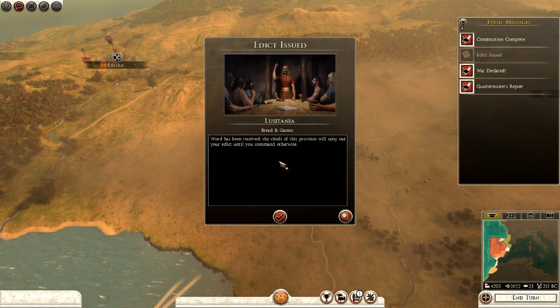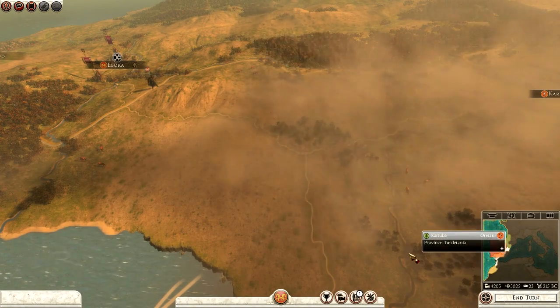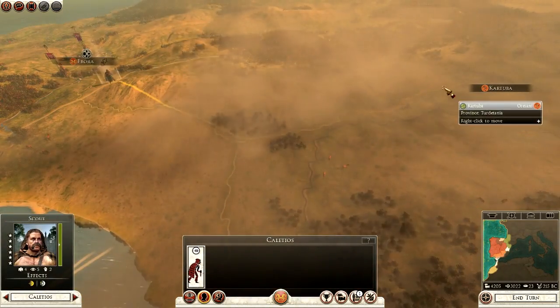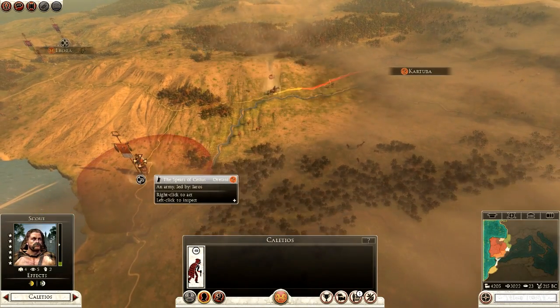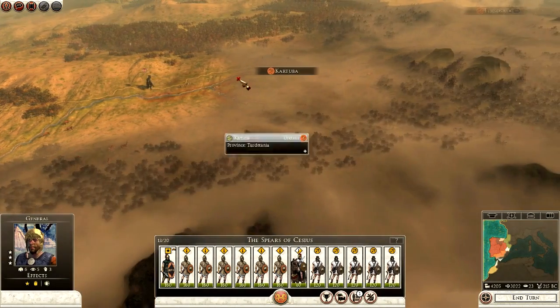An edict has been issued in Lusitania. Look at our food — 23 food, looking pretty good. I want my spy to march towards Carthage, just a little scouting to see what's going on. The Orotani have an army on force march — good to know. Libissoa has 11 garrisoned.